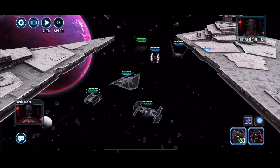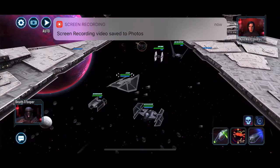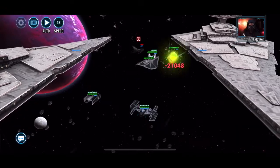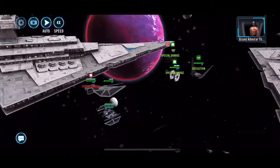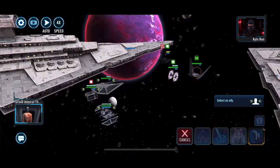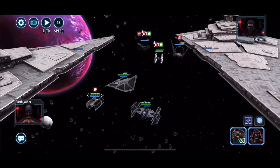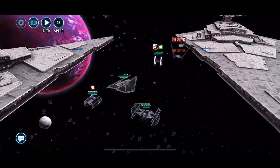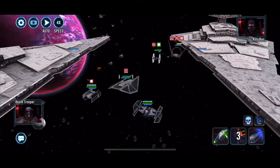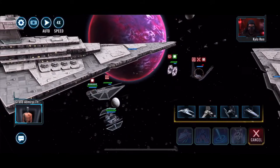I believe it's 4C Dathomir is this one. The previous one had 5 Executrix — Grand Admiral Tarkin capital ships — this one only has 4 Grand Admiral Thrawn. Oh god, I've forgotten what his ship's called. I'm going to open up Yorkie's account because I can't remember.